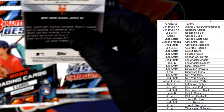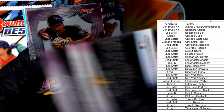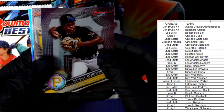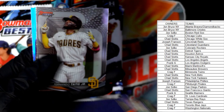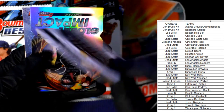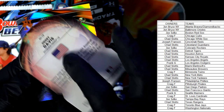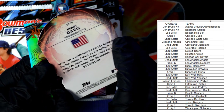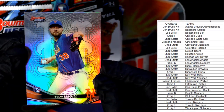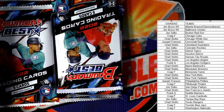Next up: Henry Davis, Pirates — Craig F, coming out to you. Tamar Johnson, Pirates — going out to Craig. We've got a Padres Tatis Jr. — Joe S, coming out to you! We've got a Global Impact Henry Davis die-cut — that's going out to Craig F. And a Tyler McGill refractor rookie card, New York Mets — going out to Chad S.